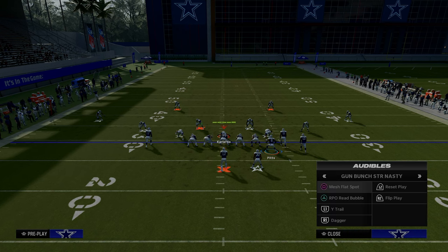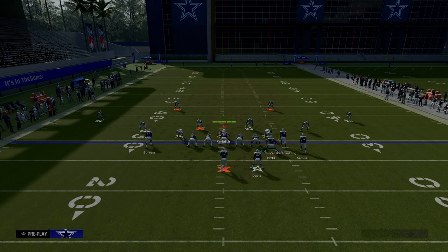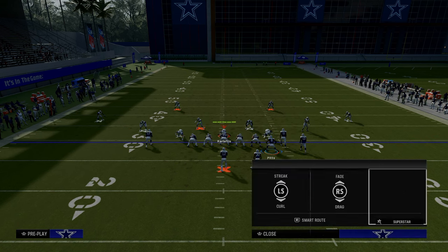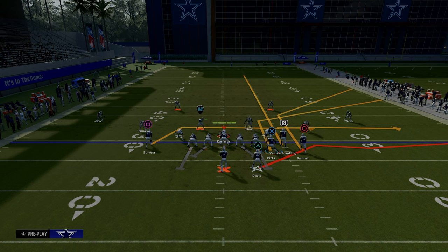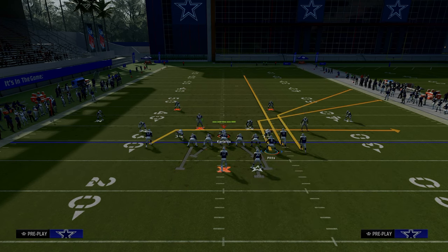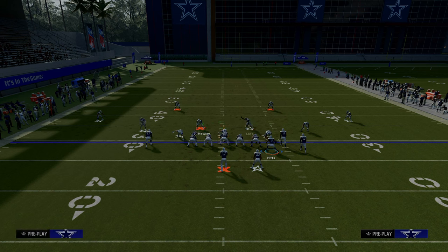The next play is Mesh Flat Spot. This is your right-side flood — we just flooded the defense to the solo receiver side. Now we're going to flood the bunch side with this setup. What we're going to do is put our tight end on a tight end apprentice corner route or a hot route master corner route. We're going to streak our slot receiver. You can feel free to snap the ball just like this, or if you want extra protection, you can block your running back and drag your solo receiver.